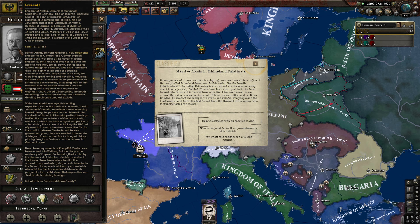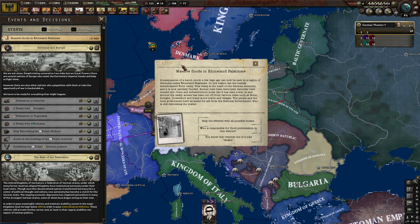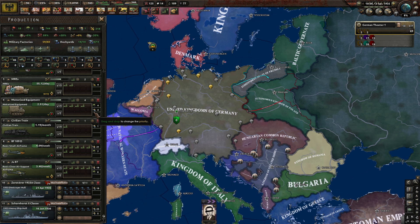Massive floods in the Rhineland Palatinate. Consequences of a harsh storm can now be seen in the region of Germany called Rhineland Palatinate. In this region lies the heavily industrialized War Valley, the heart of the German economy, now partially flooded. Homes have been destroyed, factories turned to ruins, and infrastructure looks like it has seen a war. Access has been cut off from cities such as Bern, Cologne, Dusseldorf and many more. The people and local government have asked for aid from the national government who is still discussing the matter. The reward is political power — you know, this reminds me of a joke. How would standing by and doing nothing during the floods ever grant us political power? Look at us — we stood by and did nothing. We are powerful.